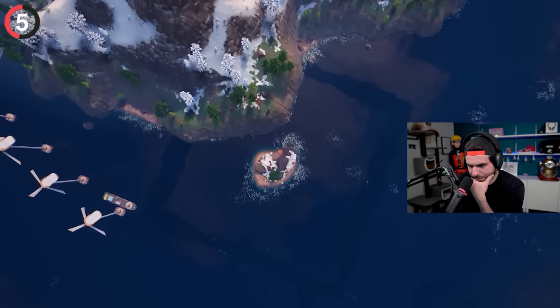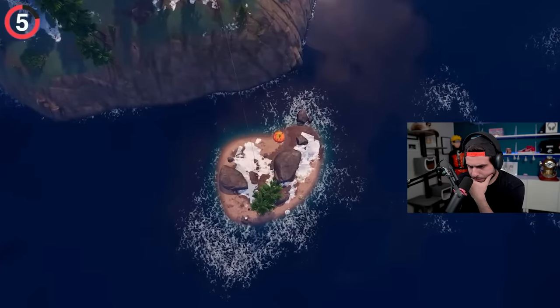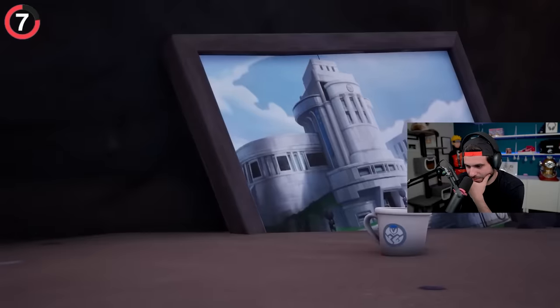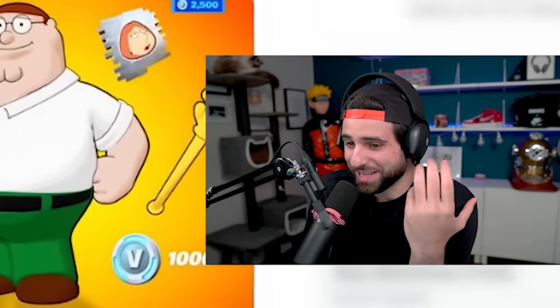At the northeast part of the map, you'll find a small chunk of land covered top to bottom in secrets, like a buried tomato head, Meowsel's ball of yarn, and Skye's poster board. There are tons of callbacks to previous seasons. Are they ever going to bring Midas back, though?